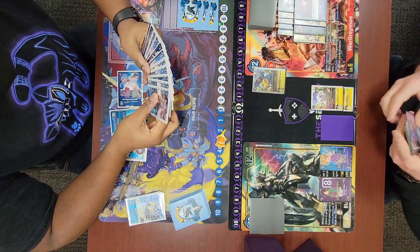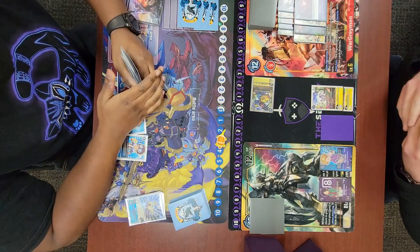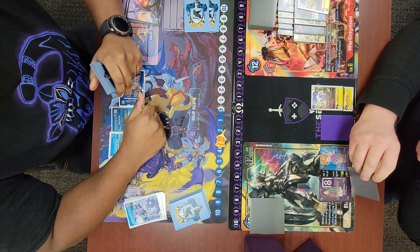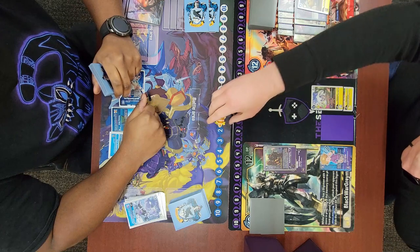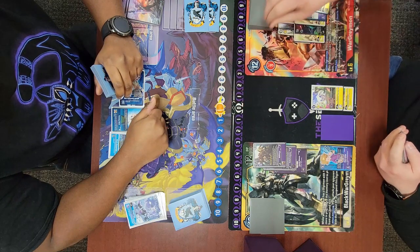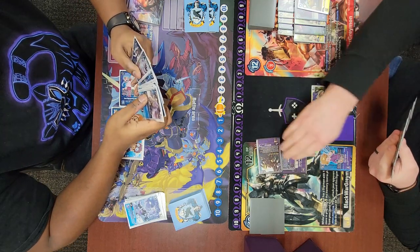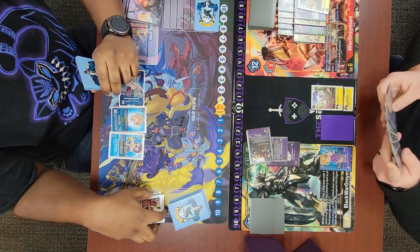I digivolve into Sala, which is nice to see since I'm getting a little low on security. I swing my Bushi for 3k — thankfully he checks a 3k this time so he does die. I want to play around Soren Joe; I don't want him going to five memory. I digivolve into Kaiser Leomon on top of Koichi for two, gaining retaliation until the end of my opponent's next turn. I digivolve into Arihi for one, then swing into security. He lives here though.